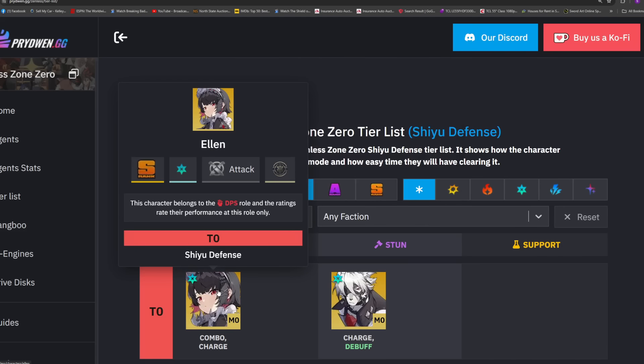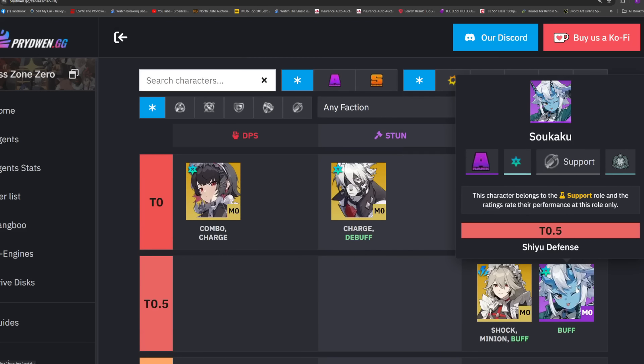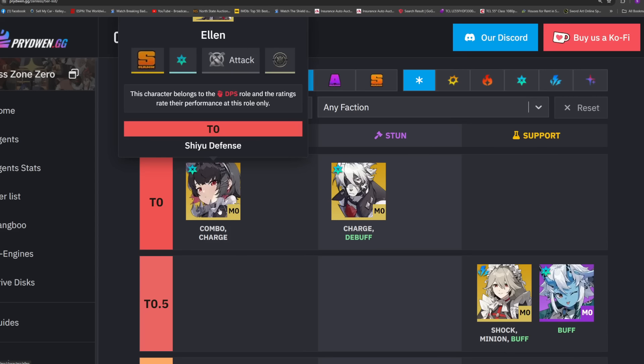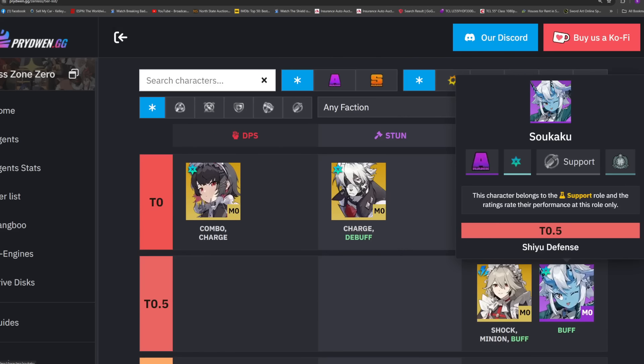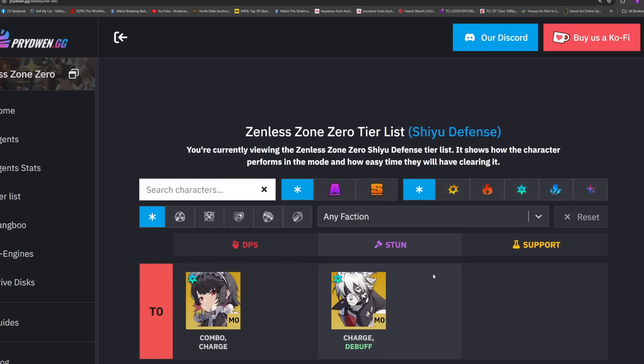If you roll Grace, Nekomata, Rina, or Lycaon you should be pretty satisfied. The power of rerolling is you can choose what you want. Briefly: everyone should be going for Ellen — she's insanely strong and super easy to use. One of her best partners is Soukaku, who everyone gets for free by progressing the main story and reaching tier two of a side event.